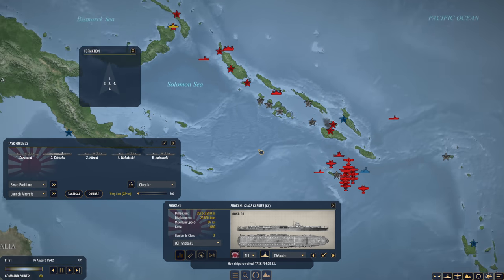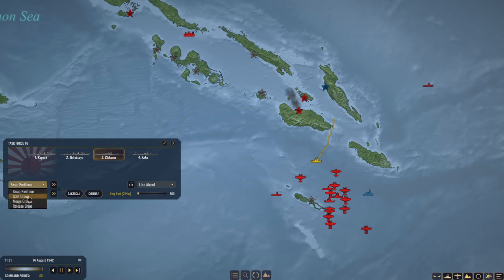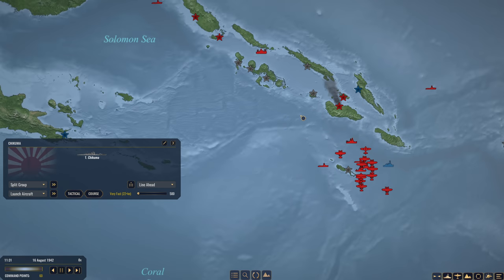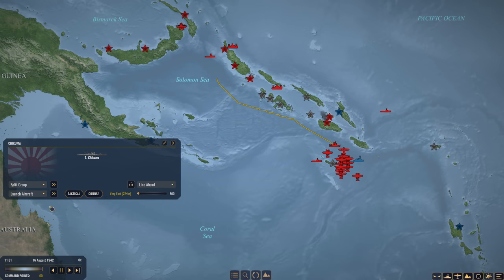Now the question is where do I want to deploy this carrier group? I was originally thinking north of Guadalcanal, but I think having it kind of where the American group was will cover a lot of ground. So we're going to be aggressive with our carrier, for better or for worse. I'm going to dispatch Chikuma now — we're going to split her from the group and have them rendezvous up in the Solomon Sea. We're down to 60 points.